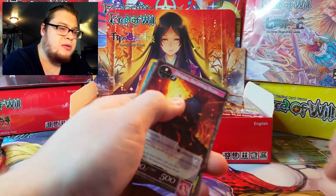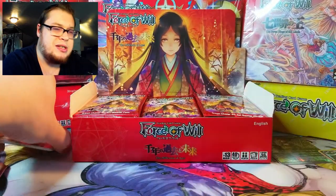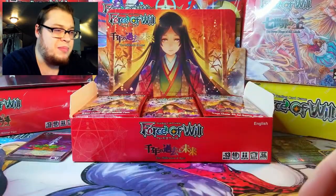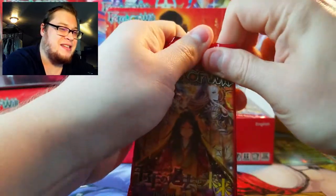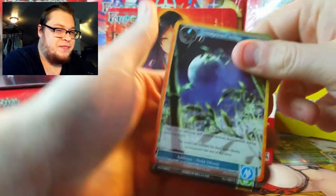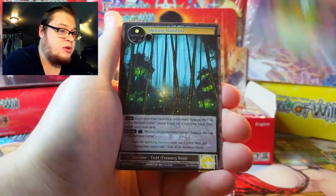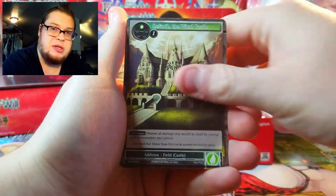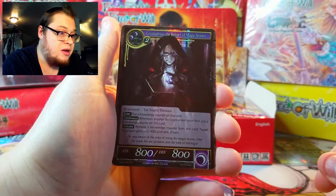I don't think I'll price everything this time around — I'll just look up the most valued stuff because I know this set has barely anything that's really worth anything. Let's keep going. Nice Moon, Wind of Gods, Mount Immortal — we're gonna see a lot of doubles in this set.